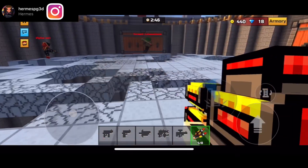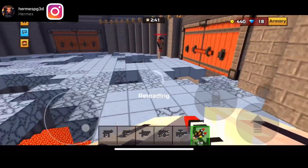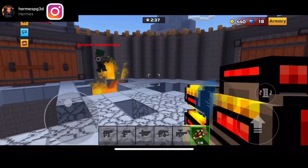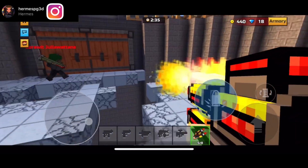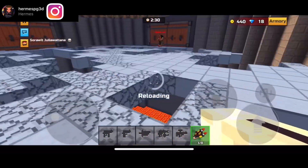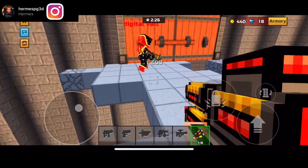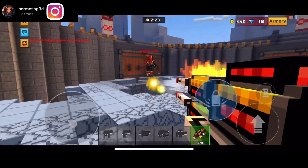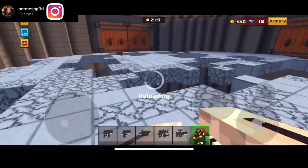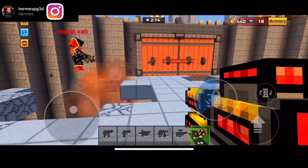Rocket hands is actually a decent heavy — I do recommend buying it before it goes away in about six hours. But I'd recommend using the heavy destruction system or another heavy because my rocket hands don't break blocks completely. I'm level 50 and my rocket hands are level 48, so it takes about two shots to break blocks.